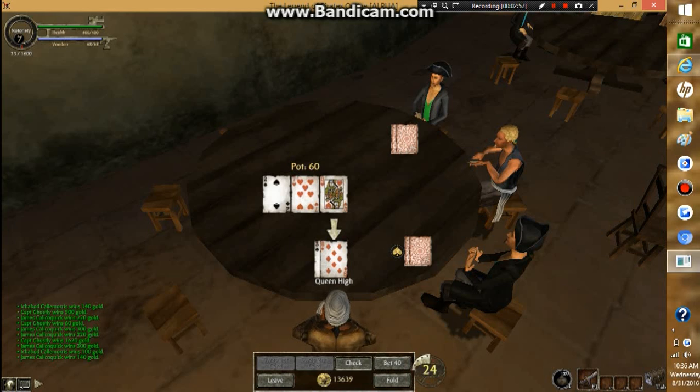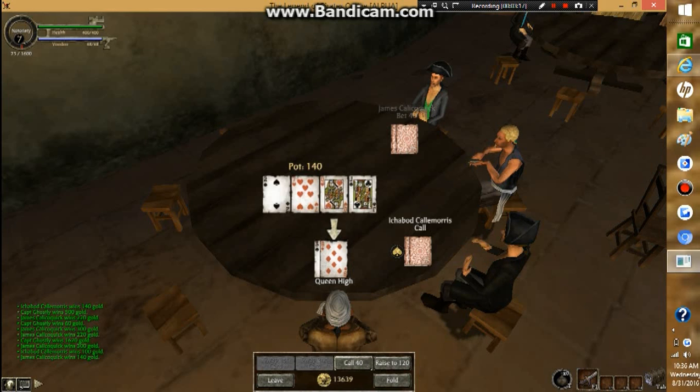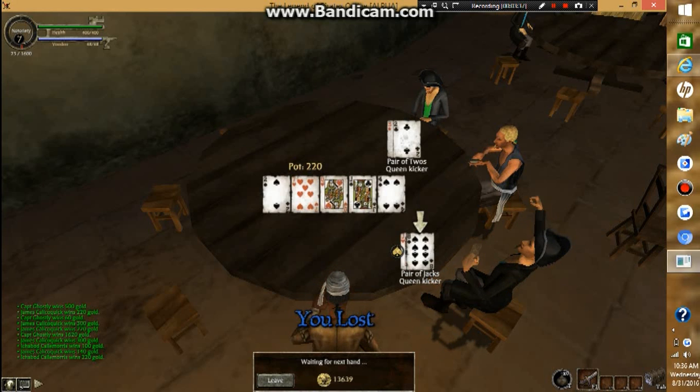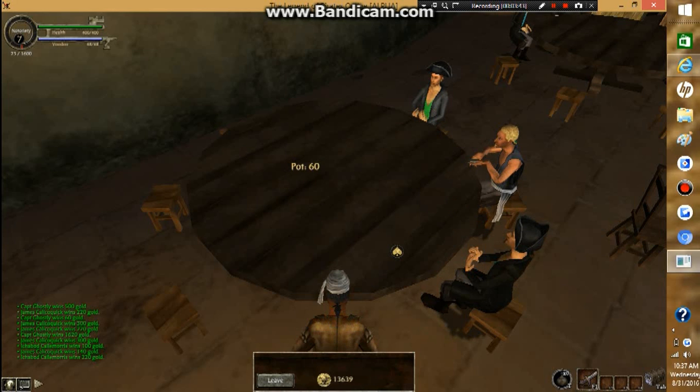Alright, I have an 8 and a 3 — a high queen, no pairs. See how I check? I check because I don't have any pairs on the table. I have a high queen; that's really not going to give me any pairs. There's no reason to bet money if you don't actually have a pair, a flush, or a straight. You're just going to lose your money, basically.